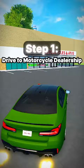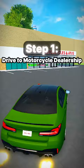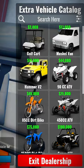The first step is to drive to this dealership — motorcycle slash ATV — and you just want to simply go in here and buy the slowest or cheapest car right here. Just a golf cart, so purchase it.